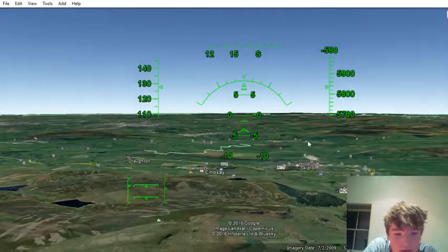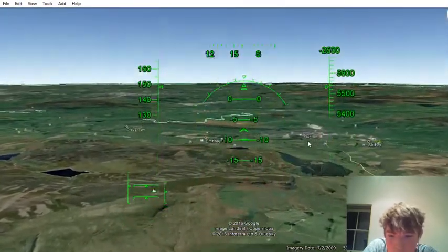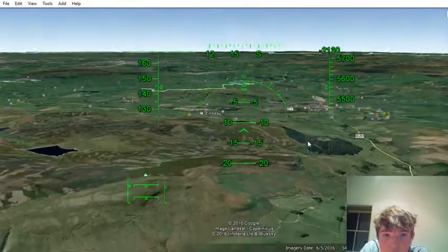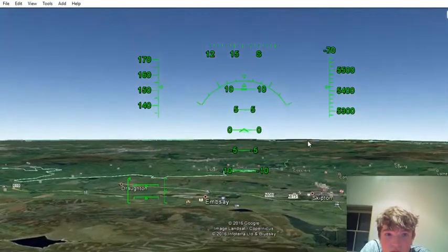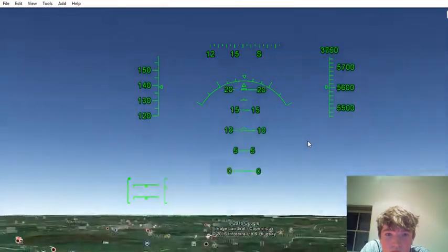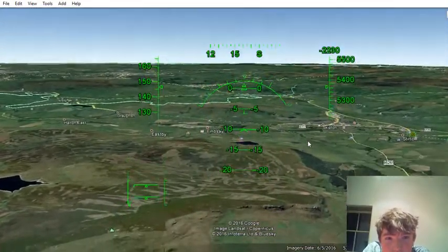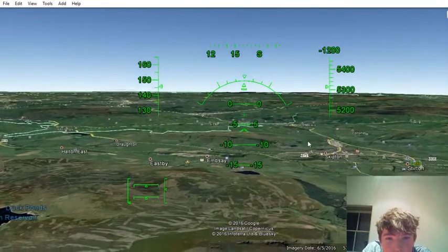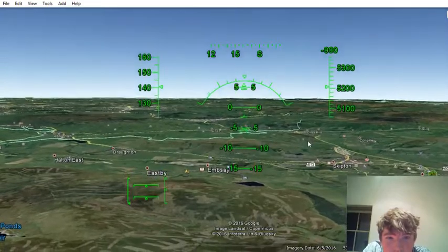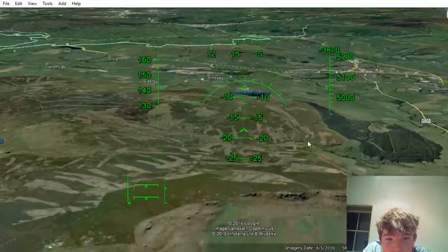Now I've forgotten how to accelerate — I think it's page up. But I can't find page up on my keyboard. There we go. Doesn't seem to be doing anything. There we go. Page down. Accelerate. As you can see, this aircraft has maxed out. It can brake, but it has maxed out. Unless I go down.